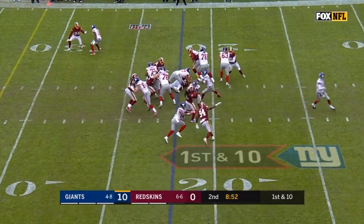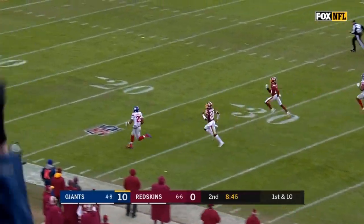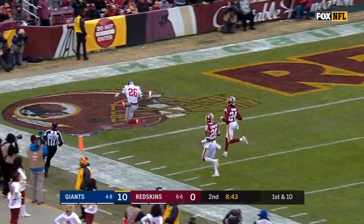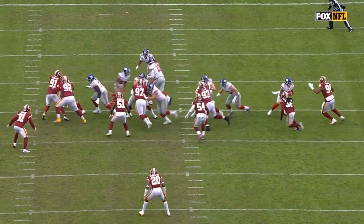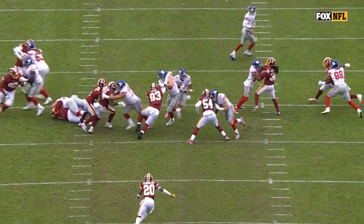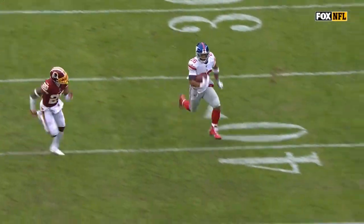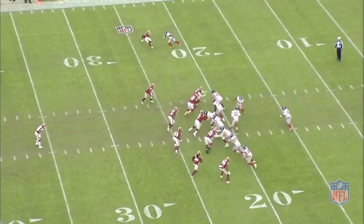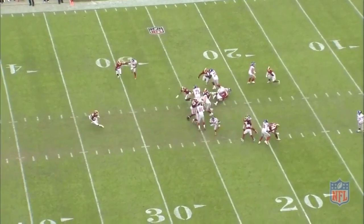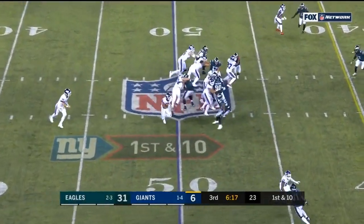This long touchdown against Washington is partly about undisciplined defense not protecting against a cutback, but the ferocity of the cutback is crazy. Looking at the end zone angle, I want you to see what I mean about crouched acceleration after the cut — Barkley just looks different when he accelerates. He's somehow running faster than anybody on the field and yet he's hunched forward, all his momentum going forward. It honestly looks like nothing so much as Emmett Smith.